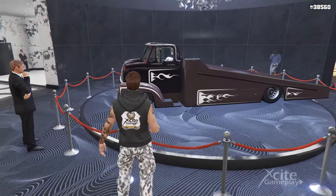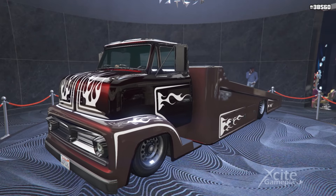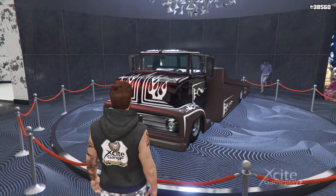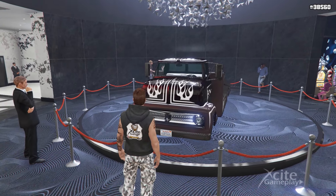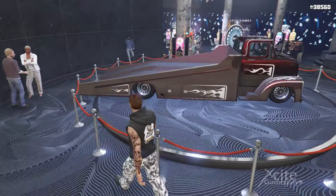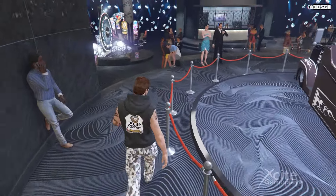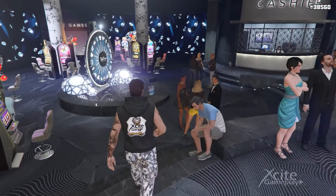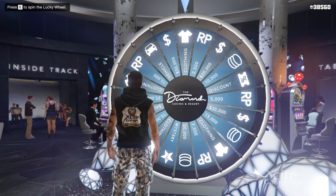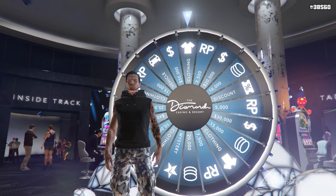This is the Vapid Slamtruck, a car hauler vehicle. You can win this car in the Diamond Casino. The value of this awesome vehicle is 1,310,000 GTA dollars on the website of Southern San Andreas Superautos. What do you think about this new podium vehicle? Let us know in the comments. To win this vehicle for free, you must spin the lucky wheel. To hit the car, you must count to 4 seconds. When you see you're not going to hit the car, close the application and you can give it another try in your next free spin.